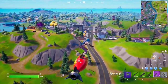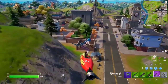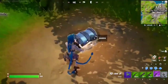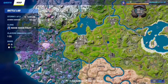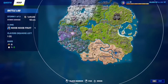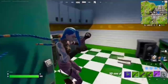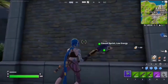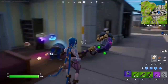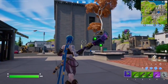For this Week 1 seasonal quest, you have to search five chests at Tilted Towers or Condo Canyon. This is one of the easiest quests — just go to any one of these POIs and find yourself five chests. You have the entire POI at your disposal, just go around, find some chests, open five, and that should complete the quest.